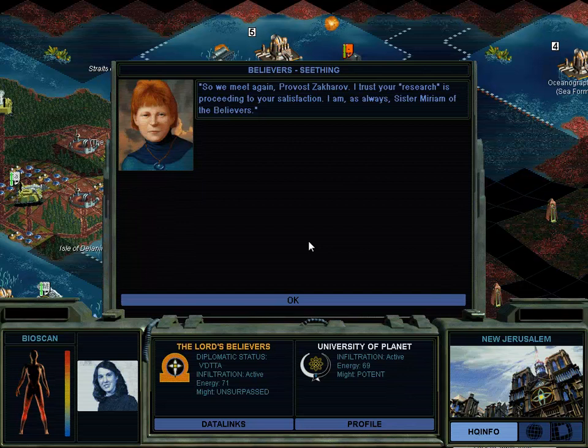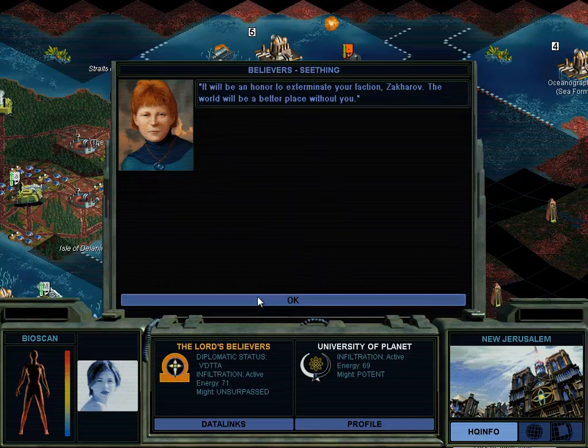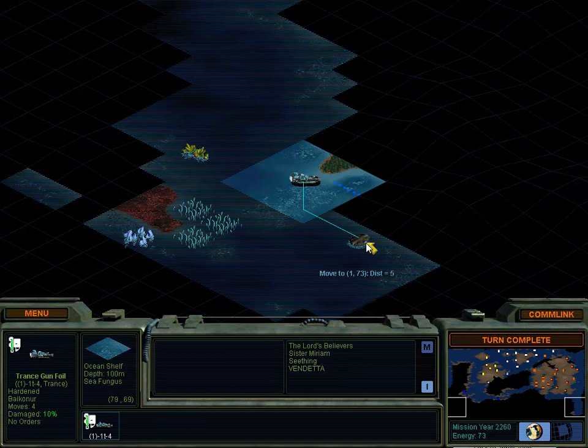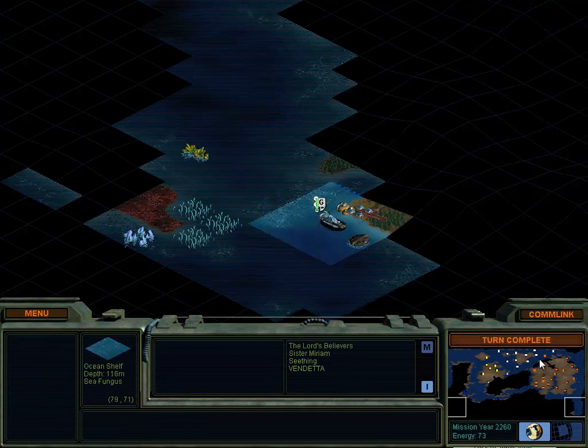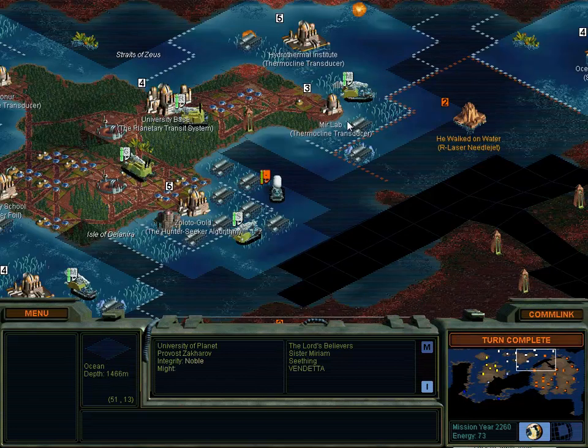What do you have to say? So we meet again, Provost. I trust your research is proceeding to your satisfaction. I am Sister Miriam of the Believers. She wants our pre-sentient algorithms to end the vendetta. Do your worst - come at me. She says it'll be an honor to exterminate your faction. Oh, it's going to be so good to destroy her. She's working on needle jets? Wow.